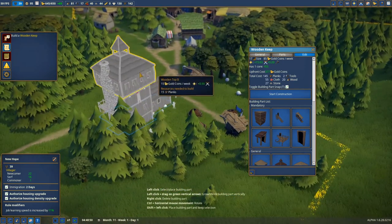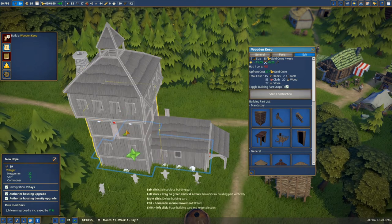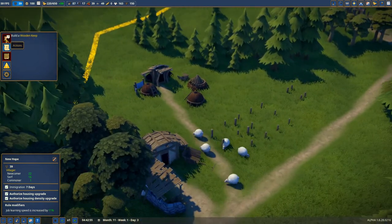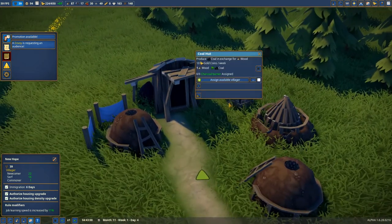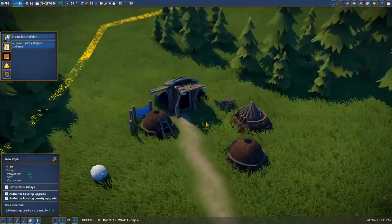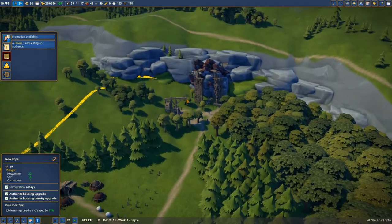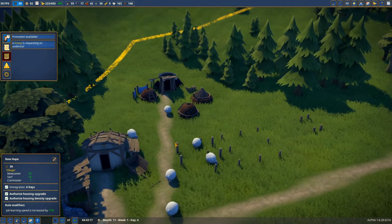The total costs are 27 stone, 55 cloth, 20 wood, 2 tools, 145 planks - that's a lot of money to waste because I want it to look good. I almost destroyed everything by accident. Let's start the construction. We got the promotion, the envoy, and the coal hut so we can assign villagers to get coal. And finally one building is done.